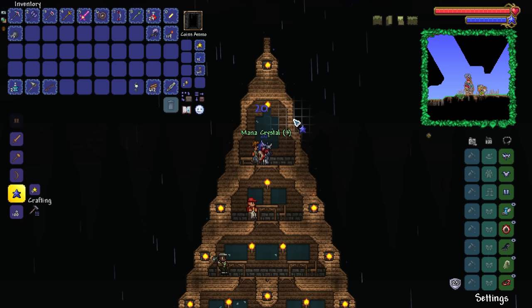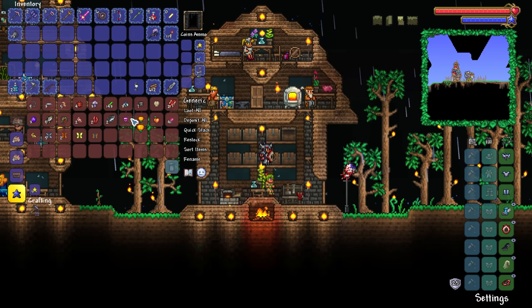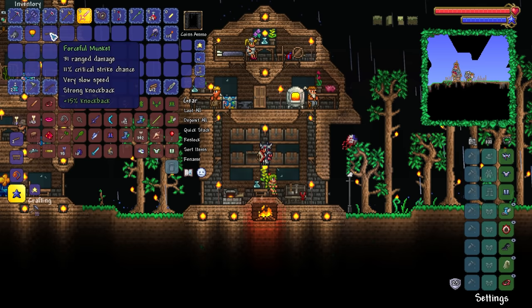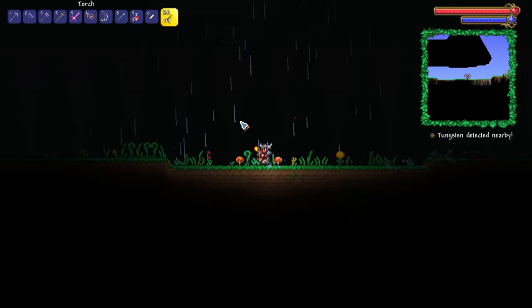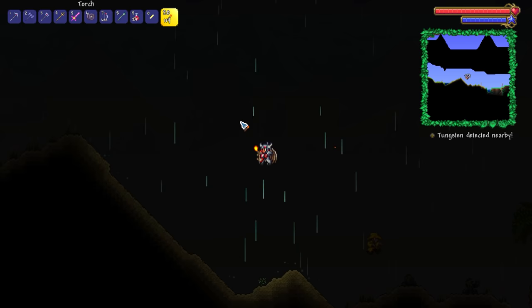As far as I remember, to get the dye trader to spawn in, you merely just have to have some sort of dye-related thing in your inventory. And then for the arms dealer to move in, you simply have to have some sort of gun in your inventory. Random side note — I've actually begun trying to smooth a whole bunch of the world out, looking very, very nice. Also, if we manage to get ourselves the unicorn mount eventually, then we'll just be able to surge throughout our entire world. It would be amazing.